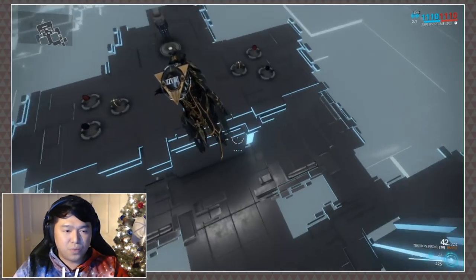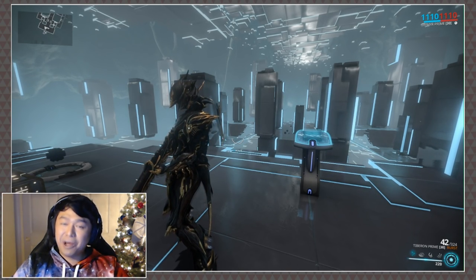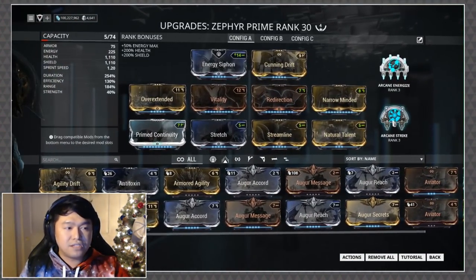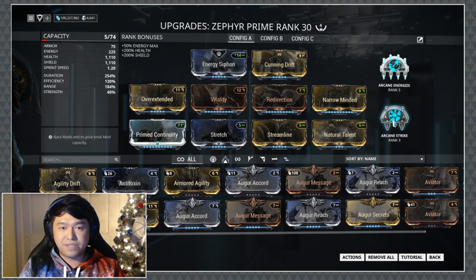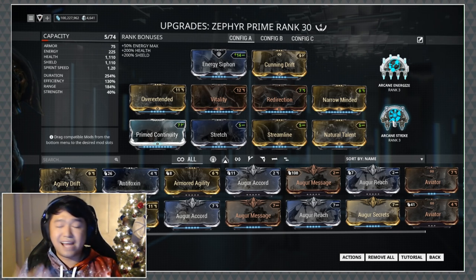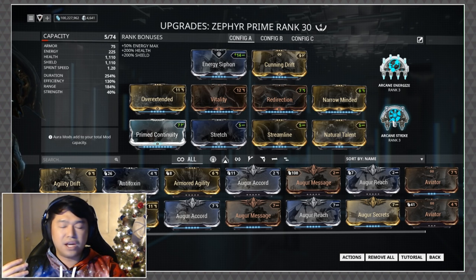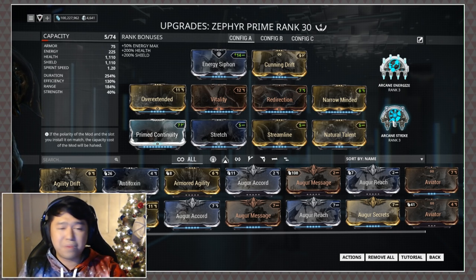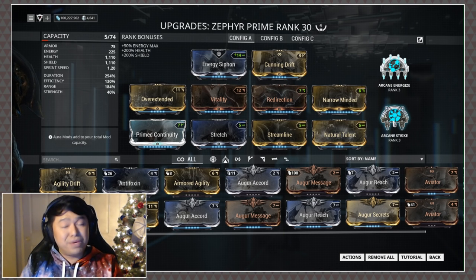One of the things you saw in that build was Arcane Strike, because I like using melee with Zephyr a lot — it does put you in harm's way sometimes. You don't necessarily need Arcane Strike; you can use whatever arcane benefits the weapon you're currently using. As I demonstrated with the Tyberon, for my extended runs I like Strike because I'm using a lot of melee. You can swap into other arcanes like Fury or Precision — Zephyr is a primarily defensive frame in her kit, so she's got to bring in the big guns.